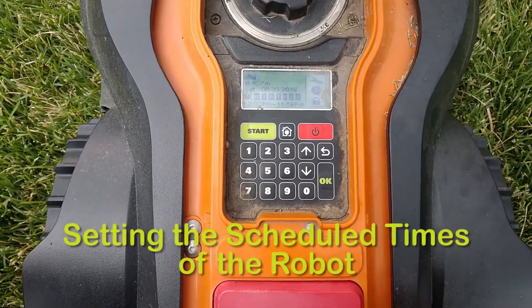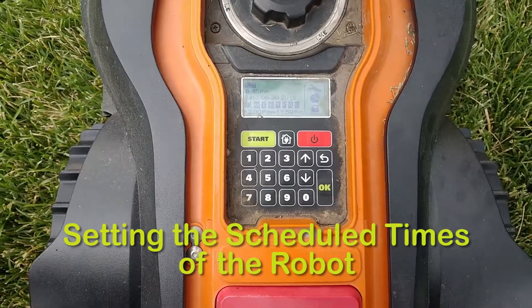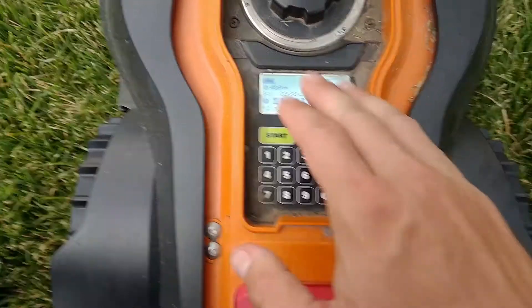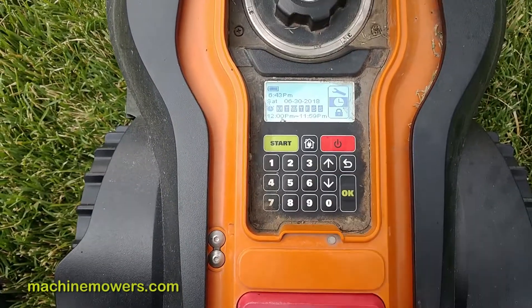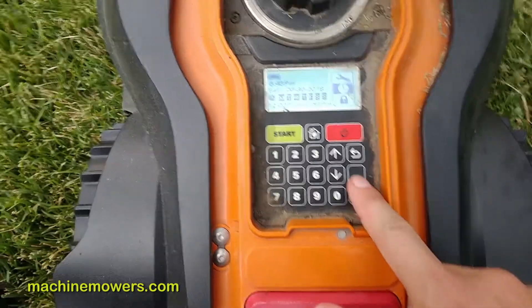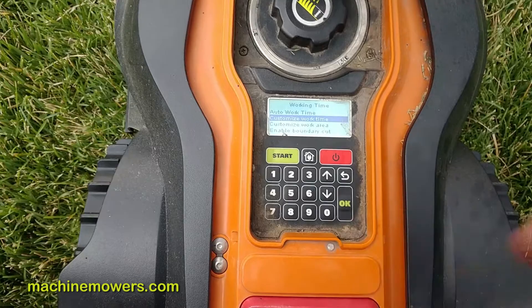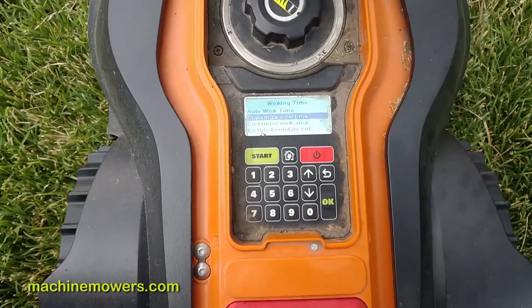The last menu is a security menu — don't mess with that at all. It's the third one down, don't touch it. The only one you should be using is the clock menu. Go to 'Customize Work Time' to change the menu settings to what you need.